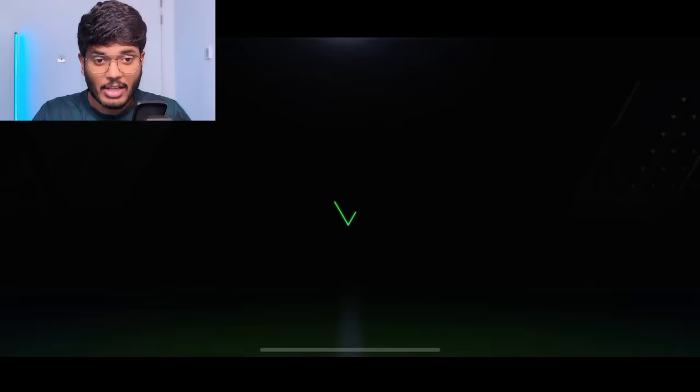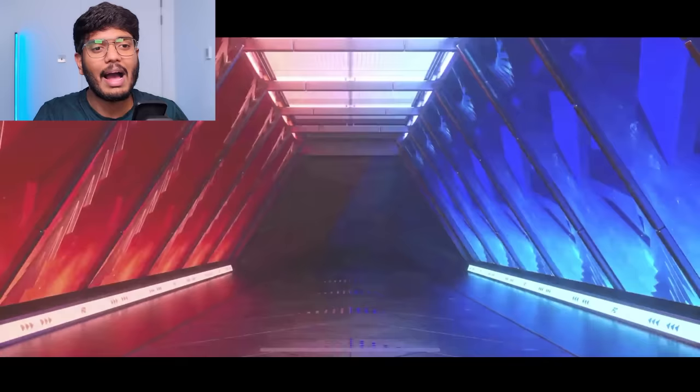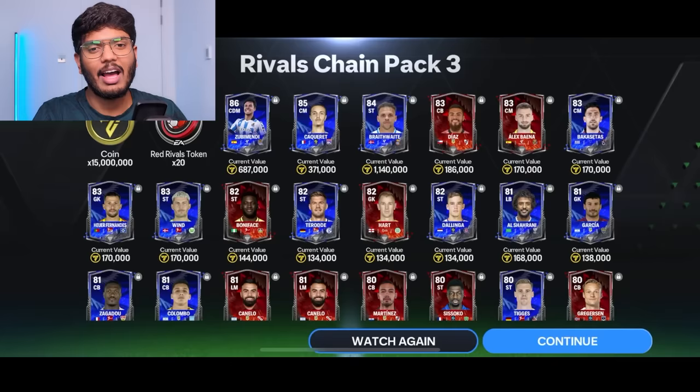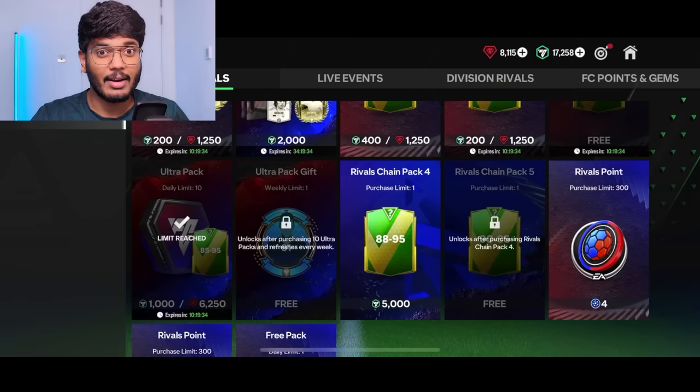Pack opened — Spain CDM, Zubimendi. That's a disaster pack, but we do get 15 million coins, plus red rivals tokens. To be honest it's much better than yesterday — on my main account the best I packed was Edinson Cavani throughout the whole pack opening. Definitely better this time.